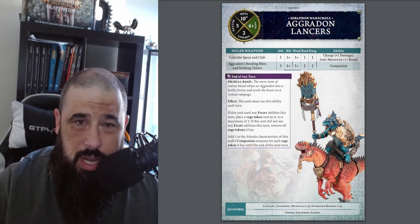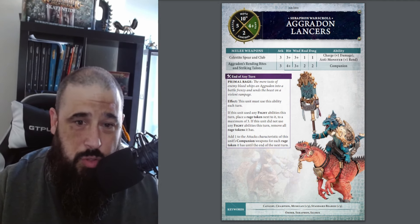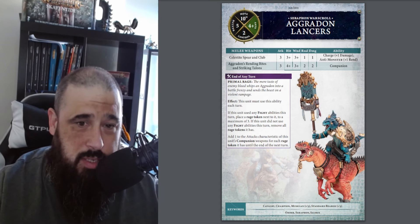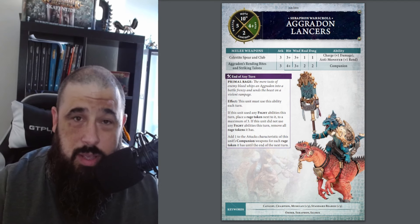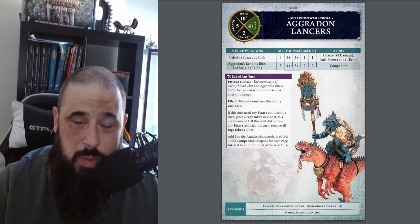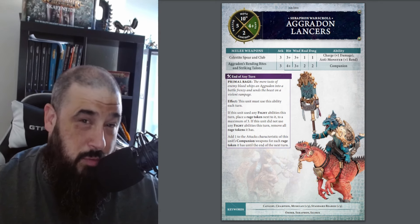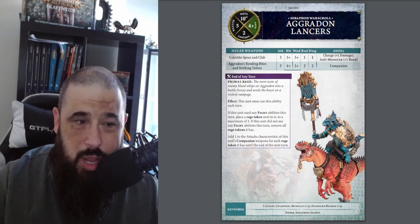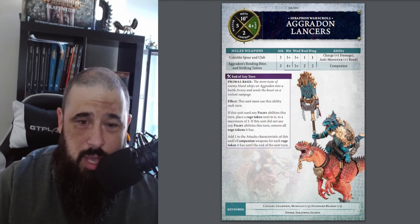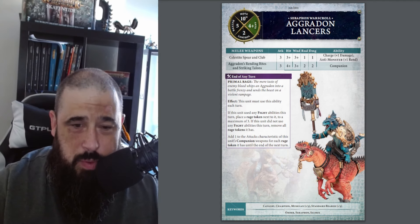One cool thing I like doing is getting a wizard and casting plus one rend onto them — it's really fun rolling those Aggradons in on the charge with all-out attack, hitting on threes, wounding on threes, at minus three rend, doing two damage apiece. You're just going to smash stuff. They're absolutely brilliant for 210 points. I have a feeling that when the balance slate eventually drops, these are probably going to go up to around 220 to 230 points — but until then, enjoy rolling your units.